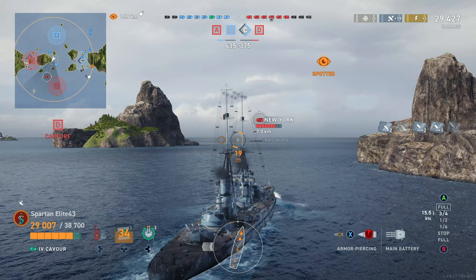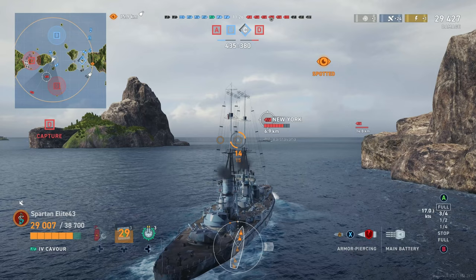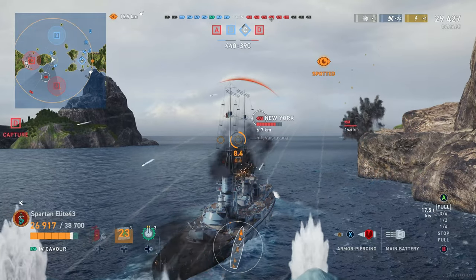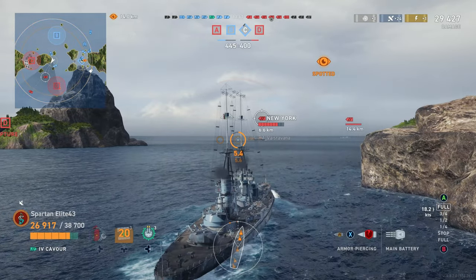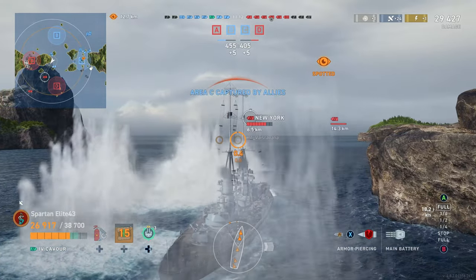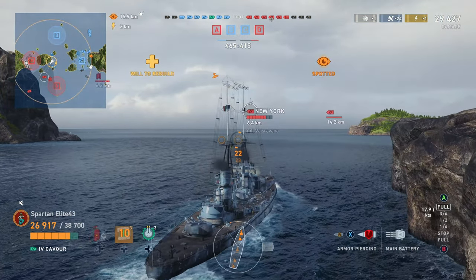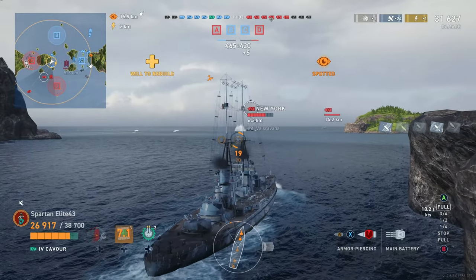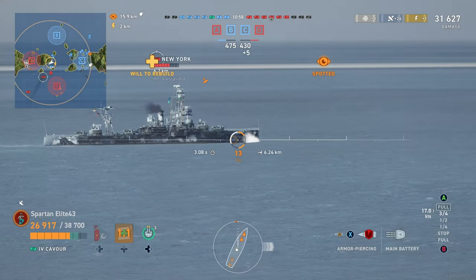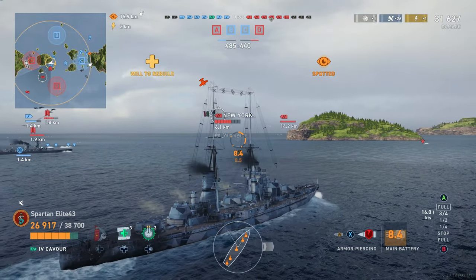New York has also found out that he can punch through my bow if he aims high, so we have to be careful. We don't want to go broadside to the New York — American AP slaps. We stay bow-in, slightly angled, trying to get the New York to shoot at our belt, or if he shoots waterline, we'll be fine. And that's when the Tier 5 French battleship shows up — we might be in a little bit of trouble.